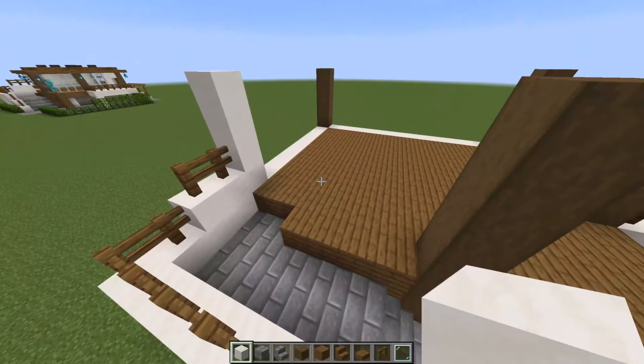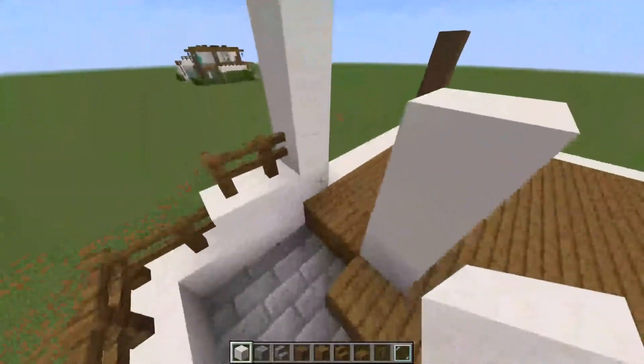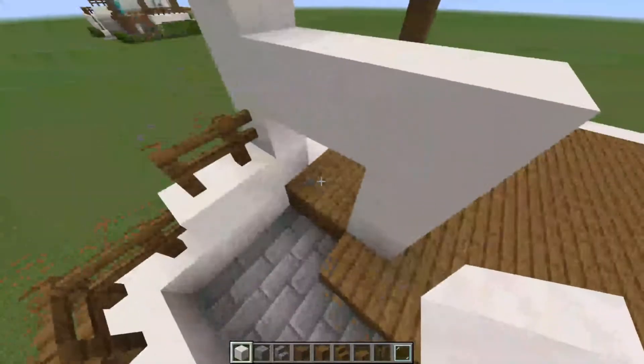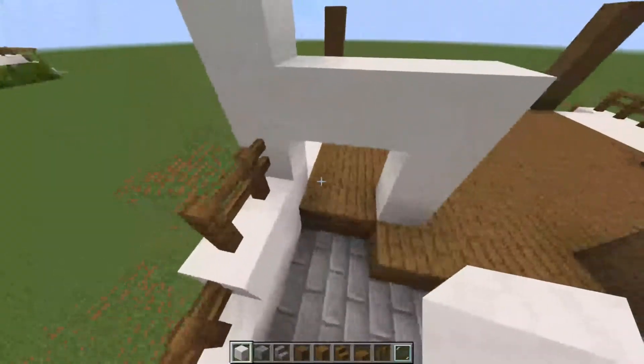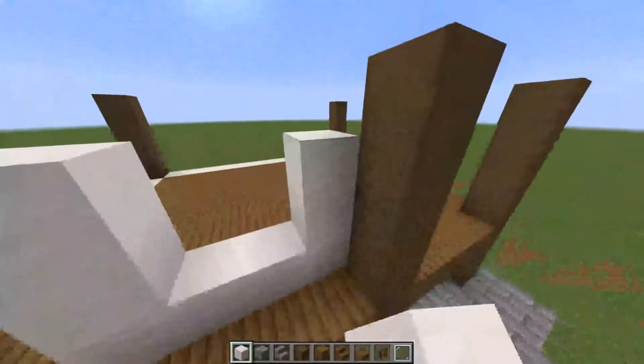Now we're going to fill in our walls. We're going to come up here with a two-block wide and two-high doorway right there, and we are going to come over and up and leave a two-gap window here.